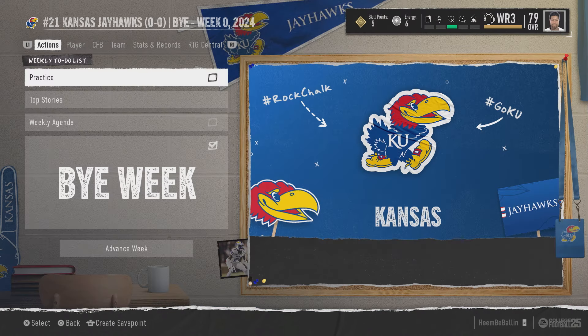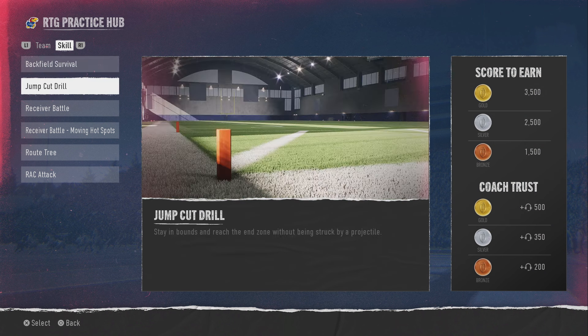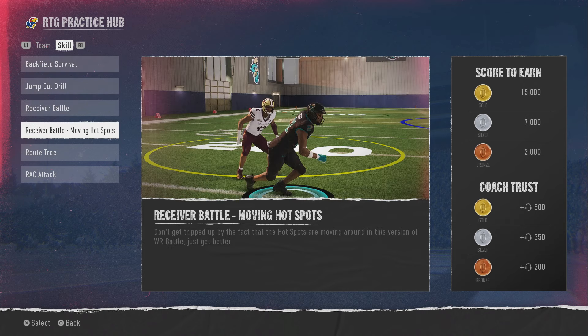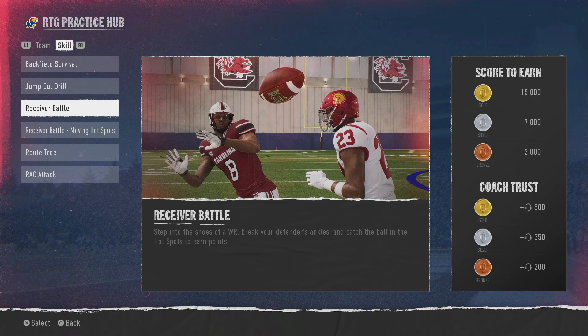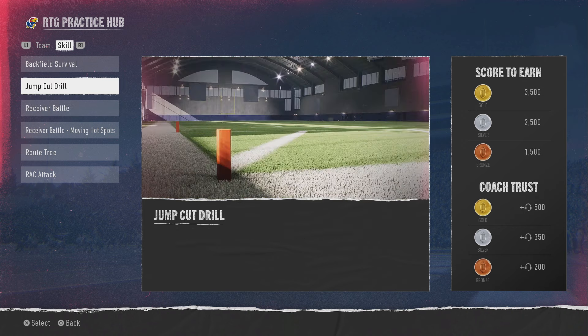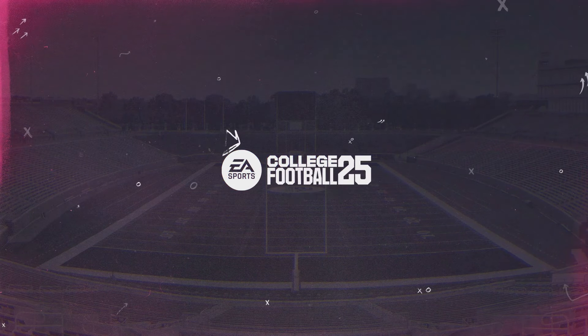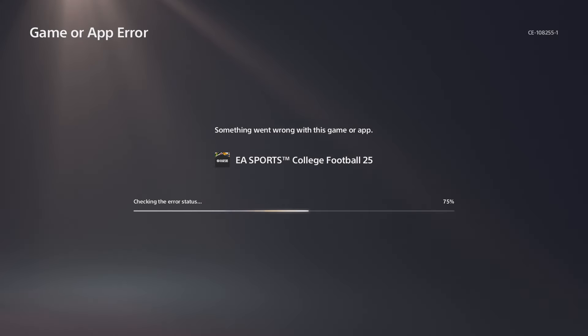You'll hit the bye week. Click practice, then start training. For the raw receiver this is the easiest drill in my opinion, but you want to go to the drill that gives you the most points. We're going to do the receiver battle.